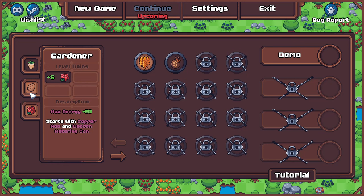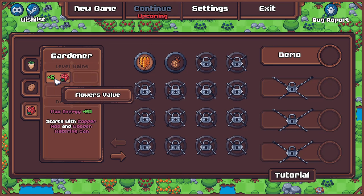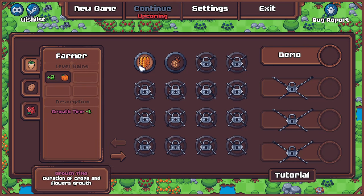This is essentially a class or subclass selection. You can choose farmer or merchant, and each one has different subclasses — like botanist with different perks such as different crop values and energy levels. The gardener has a perk for flower value, that sort of thing. But just for the sake of this being the demo and my first real go at it, I thought we'll just stick with the default and keep it nice and simple.